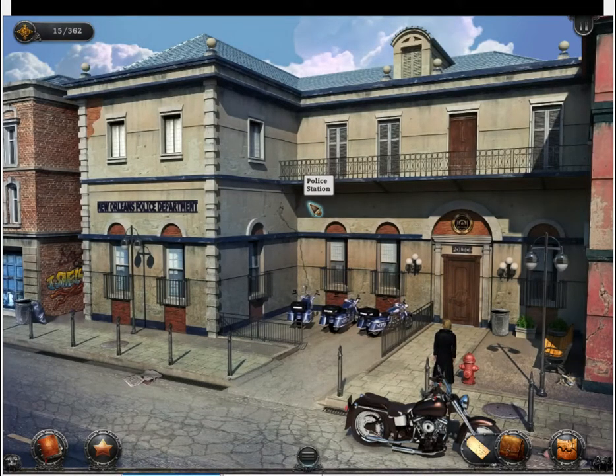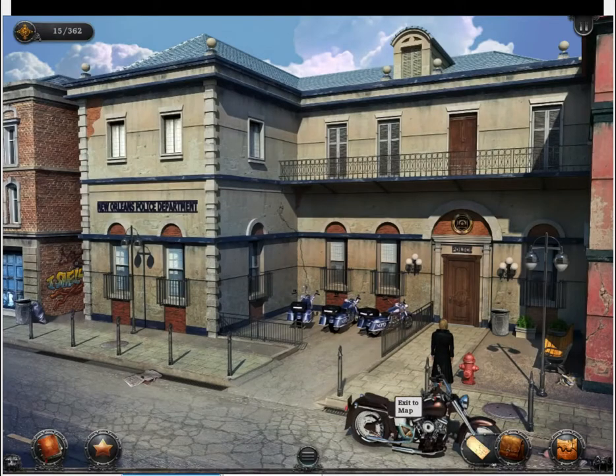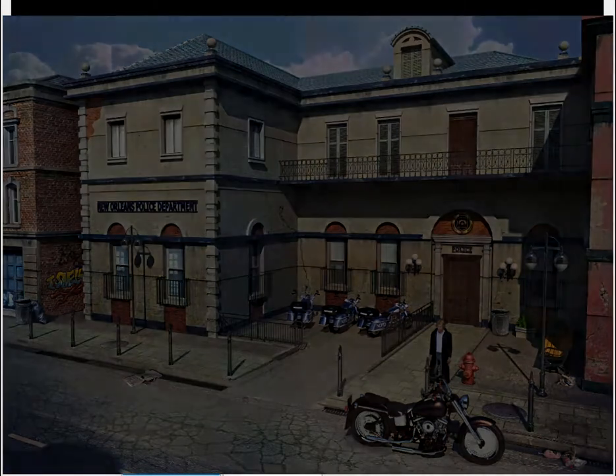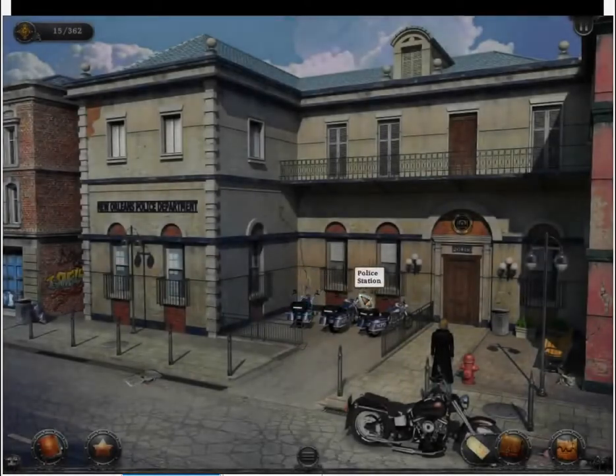We are here at the Precinct House for the Police in the French Quarter of New Orleans. Quite a bit to look at here, but none of it's really important except for establishing flavor. Those motorcycles belong to the Precinct. They're not as cool as Gabriel's bike. And clicking on our bike just automatically takes us to the exit screen, so we cannot look at our cool bike and appreciate how much cooler it is than the police bikes.